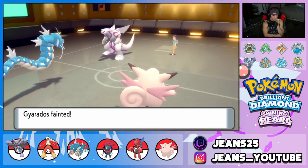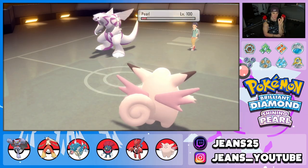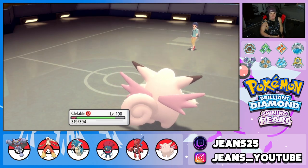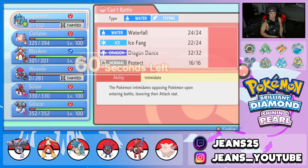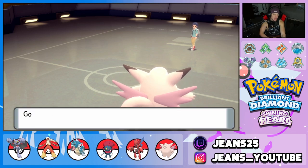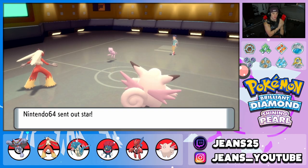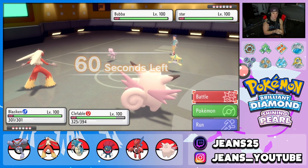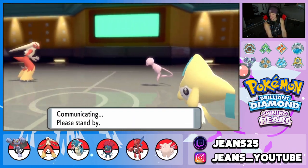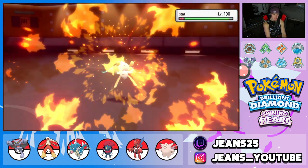Gyarados drops, but we still have Blaziken, Scizor, and Glasscor. Opponent has Shaymin, Jirachi, Latias, and Mew left. It's prime time Blaziken — he's going to come in and start sweeping. Mew comes out — it's a huge setup threat. I use Clefable's Follow Me to redirect attacks away from Blaziken so he can get work done.